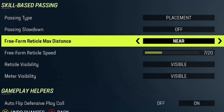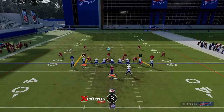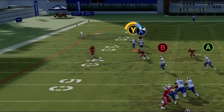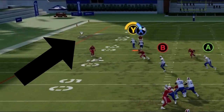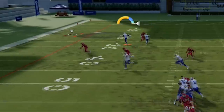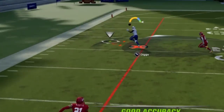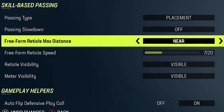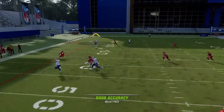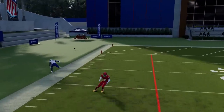The next one is probably the most impactful — the freeform reticle max distance. The reticle is always going to be contained within that circle, within that target area, unless you hold L2 or the left trigger on Xbox. Then you can freeform it outside of that circle, creating much wider passing angles and much more separation on certain pass plays. You have the option to change it from near — which is the default — to far or even no max distance. Far you can get away with, but no max distance is just too hard to control and it really doesn't go anywhere near the receiver.